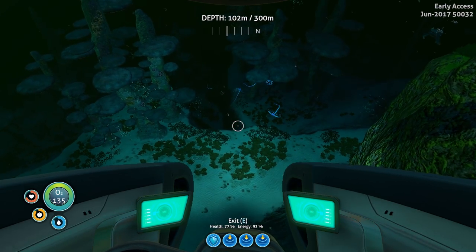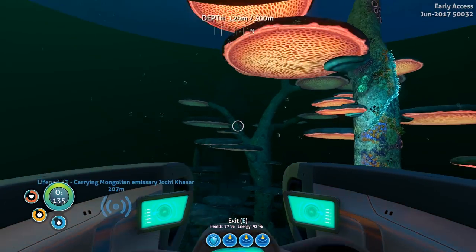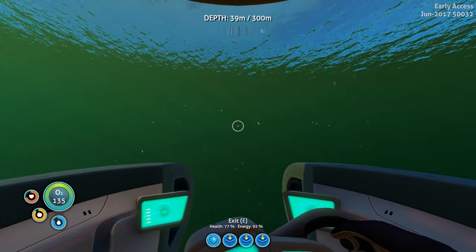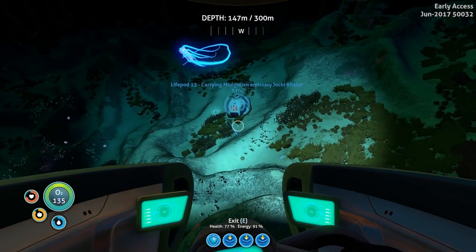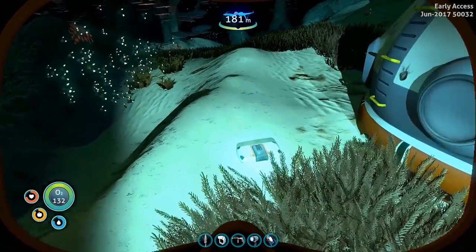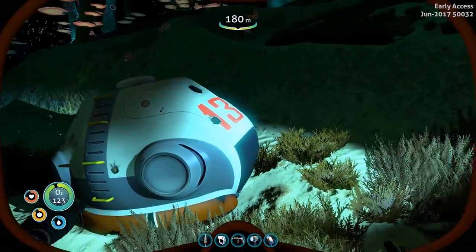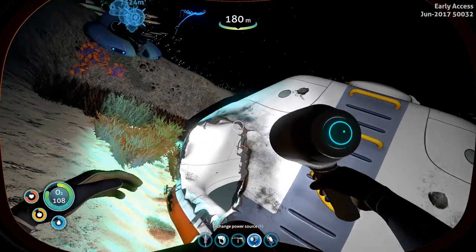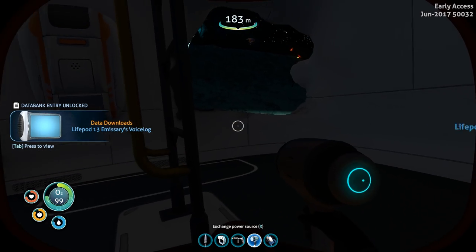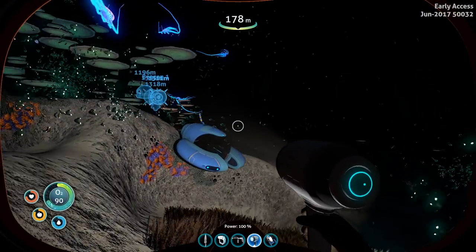This is the trees again — okay, this is another tree biome, because it can't be the first one, they were near the Aurora, right. I don't think I'm near the Aurora — okay, this must be a second mushroom tree forest. There's a life pod. Data pad. I'm pretty sure what those chips are for. Life pod 13 — you wouldn't want to be on that one, unlucky for some, especially this guy.